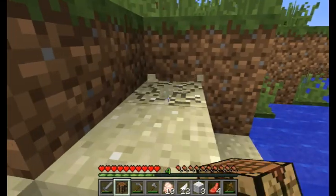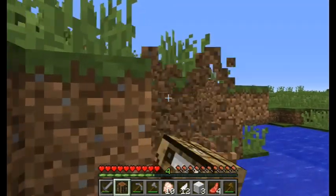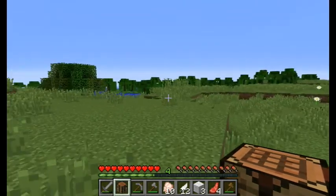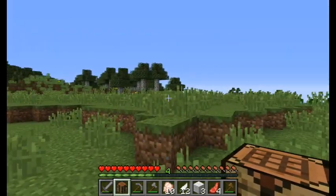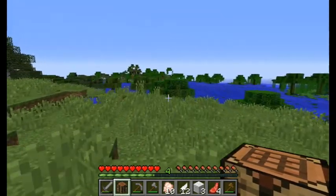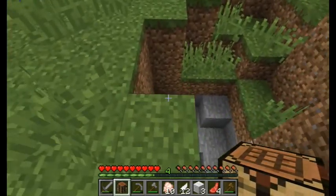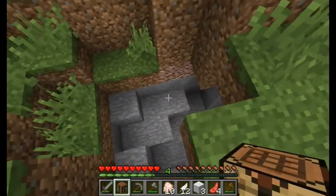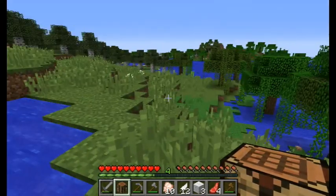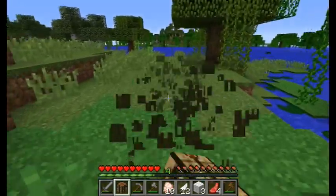Nothing worse than opening a door and coming out face to face with a creeper. That looks like ocean just over there. Lots of trees here — birch forest. That's a swamp. We still need to make sure we're somewhere near the ocean.